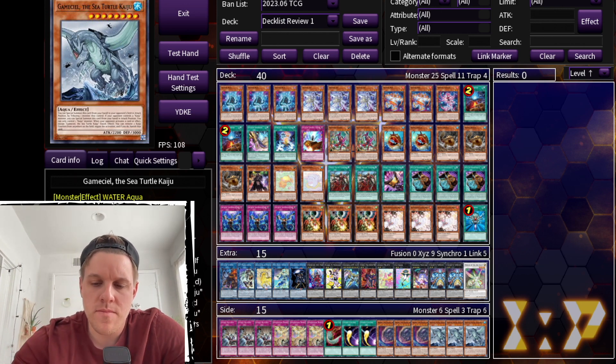Starting with what I'm hesitant about in the main deck: first, Gamma Burst. I think Gamma Burst is good in Sprite, but it's better in the Sprite version that plays all the board breakers — three Raigeki, two Lightning Storm, all the tactics cards — the blind second builds. In this version you want to be going first, and Gamma Burst is going to be dead going first and not great going second either because you don't have enough board-breaking capability.